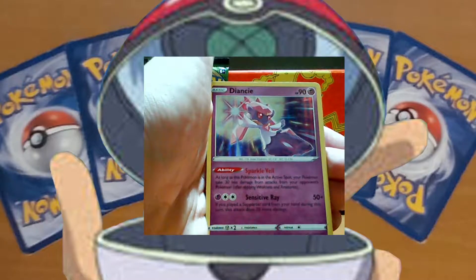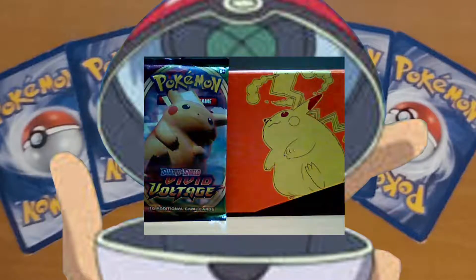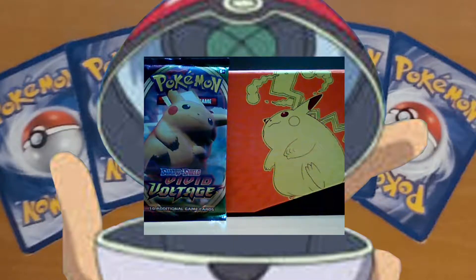Nice — a holo card, so that's nice. Let me sleeve that up. That's pretty. Let me actually sleeve up my reverse holos as well, real quick: the Choltek, Trainer Bay, and of course our Weedle — reverse holo. I will be penny sleeving all the other cards as well.